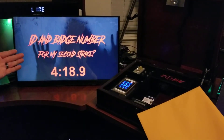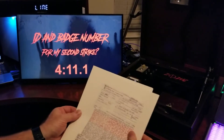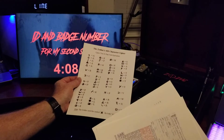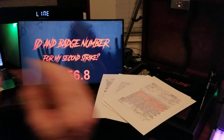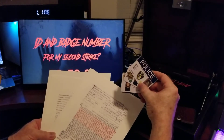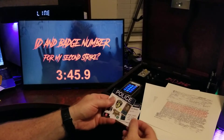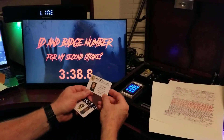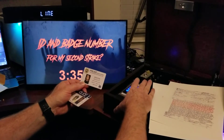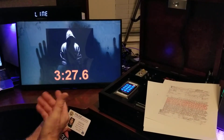The first question is the ID and badge number for the Zodiac's second strike. Inside the manila envelope there are four police reports and the Zodiac cipher — we'll get to that at the end. If you go through, you'll find the second strike was actually in the city of Viejo. If the player puts in the wrong one — say they decide to put in this guy from Napa — they scan the ID and enter his badge number: 6-8-2-4-7-1. That gives a wrong answer.